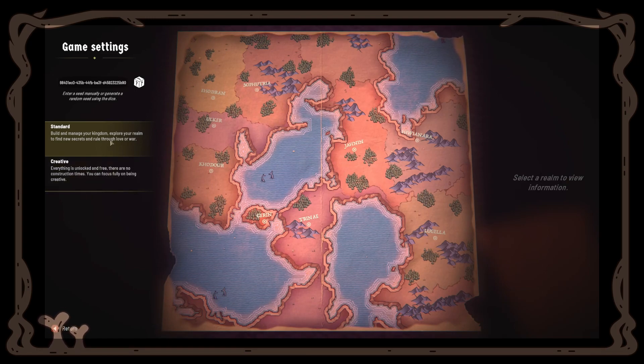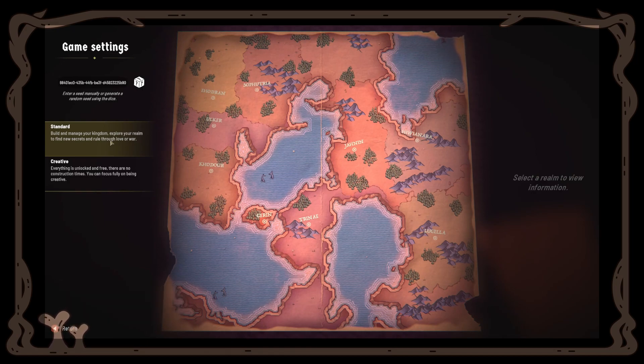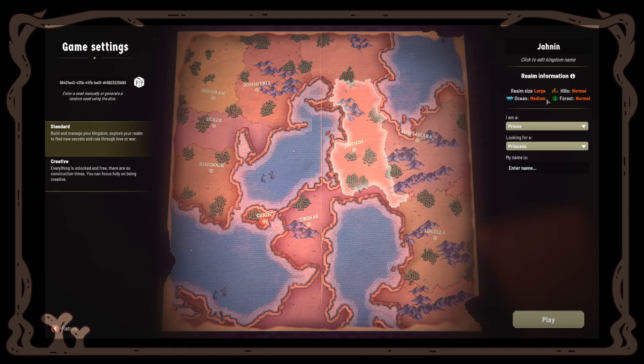You also have two ways of playing. You have the standard mode with objectives where you move forward — that's my preferred gameplay. You also have the creative mode where you have no restrictions. I don't actually like to play that way so I won't be showing it. I'll be showing you the standard one. Let's click here and choose our realm. You can also click once on the realm and see its information on the right.